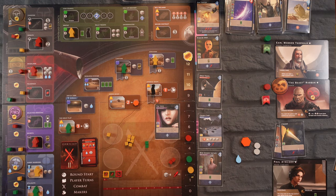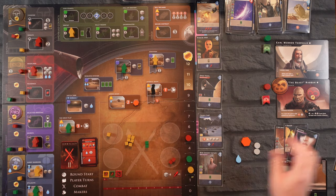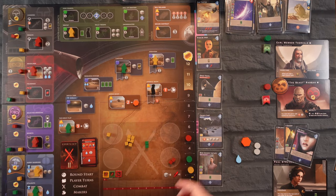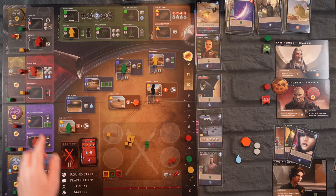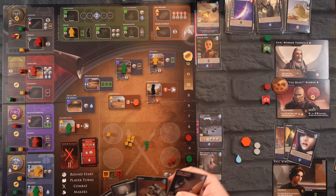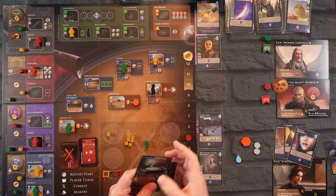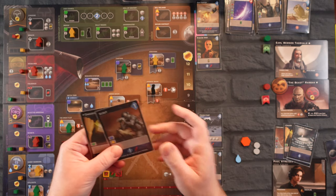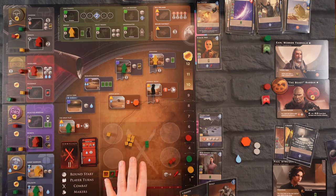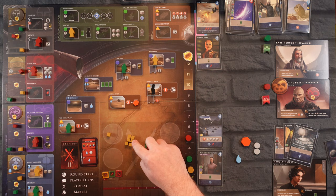That should come in handy soon. Nobody else can do anything so it is the reveal phase. We have three influence to work with. Space Travel looks really good — it's a little late to start but I could use one more bump to get a point here. Let's pay three, that goes in our discard pile. We're getting very low on our draw pile — only one card left. Then we have the swords for the battle. I think I'm going to retreat up to two troops.